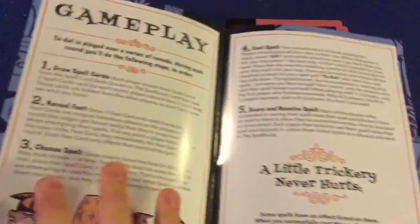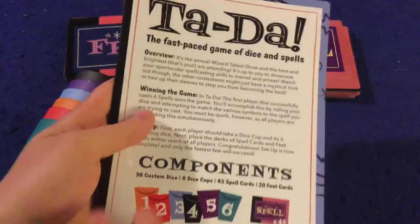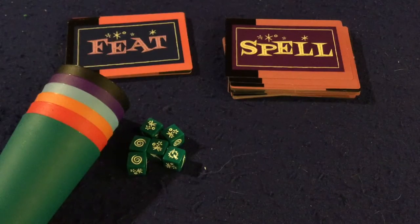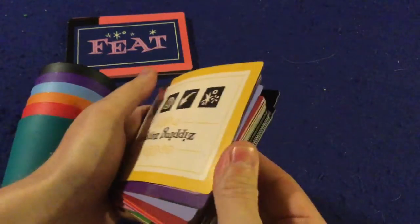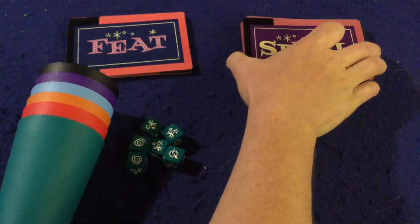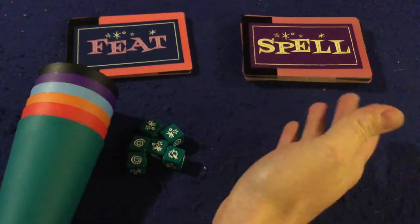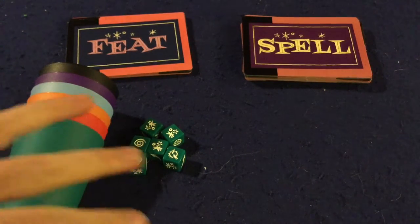First and foremost we've got our handy dandy rule booklet. It's one page and it's pretty well done — it should have you up and running in no time at all. It's a very simple game so I can also teach you how to play right now. In Ta-da, what you're trying to do is be the first person to complete six spells. Everyone's going to be trying to complete spells at the same time, and only the fastest people in a round to complete the spell will actually get to finish it and put it into their score pile.